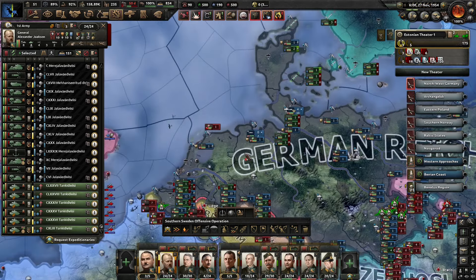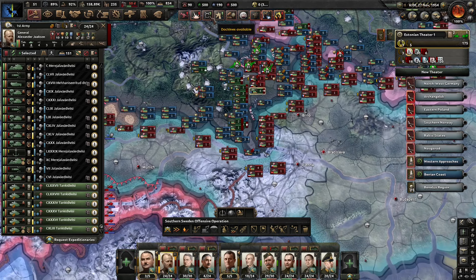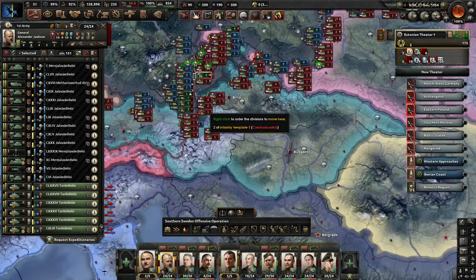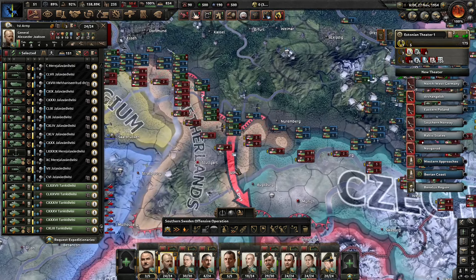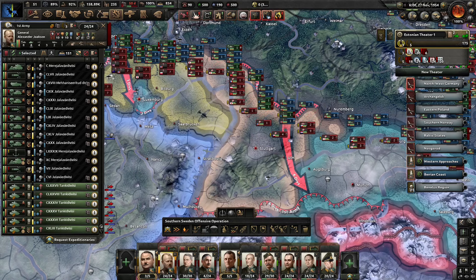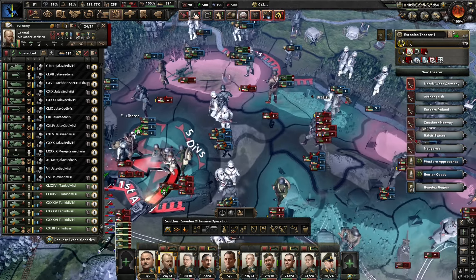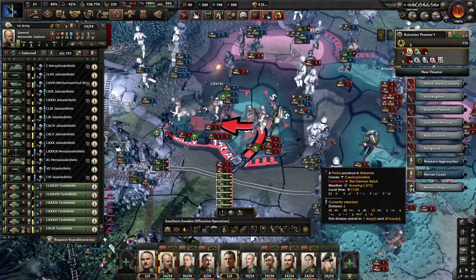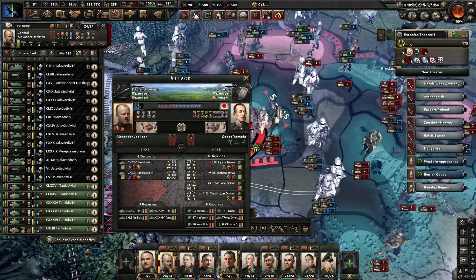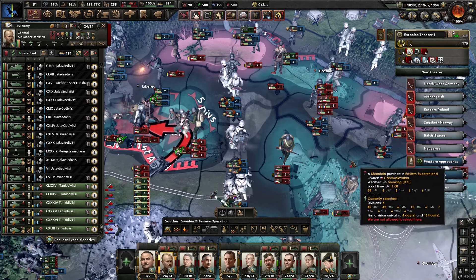We can probably take Breslau next. Oh — naval invasion in the Benelux region, but that's just a single Canadian division, nothing much. Then we can clear this out. The next question is how far is Czechoslovakia to capitulation? They have moved their capital to Bratislava and they're controlling a fair amount of territory, so it's not our primary focus. We will probably reorient the first army's tanks back to where they were originally and start moving on Stuttgart and push the French back to the Maginot. This is less than ideal because we're attacking across river lines with tanks, but these tanks are so powerful at this point that it's not a big issue. We can take Breslau and then clear up the northern arm of this encirclement.